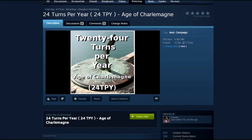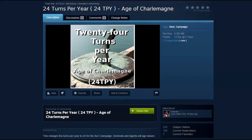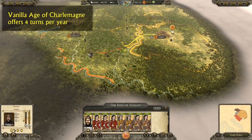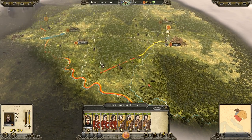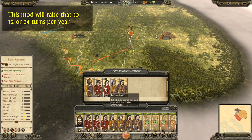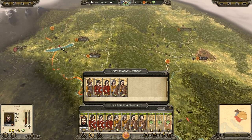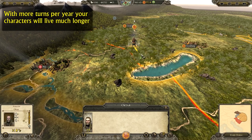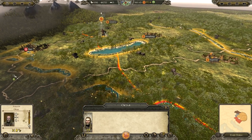On spot number 2 are the more turns per year mods, also made by Dresden. The vanilla Age of Charlemagne campaign offers 4 turns per year, however some people may want to increase this to 12 or even 24 turns each year. This will result in your agents and generals living much longer, which may enhance the role-playing aspects because of the increasing amount of skills and traits.